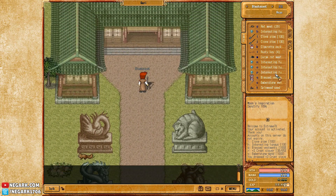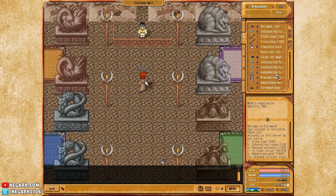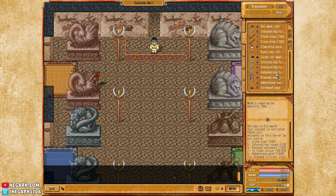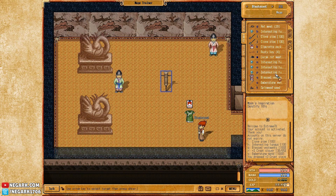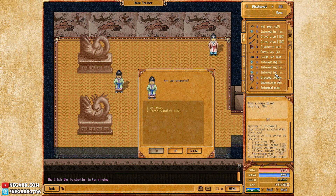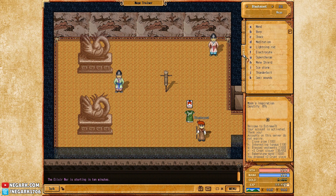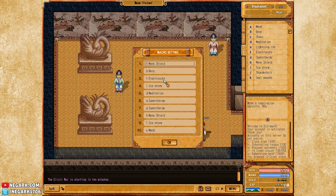I do have two more spells that I actually need to pick up. Those spells are Thunderbolt, which is a better targetable spell — this one costs 1000 coins. And Seal Wounds, which is a better version of Mend, also costs 1000 coins. Remember how I had 20,000 coins? It's all gone already.